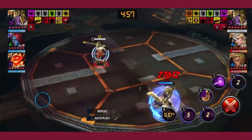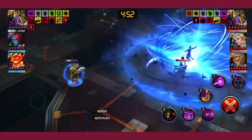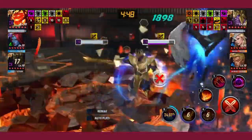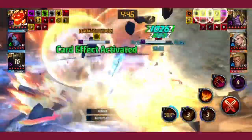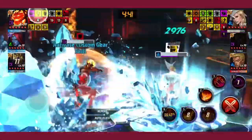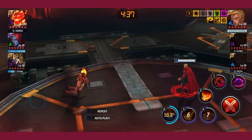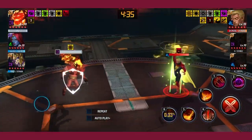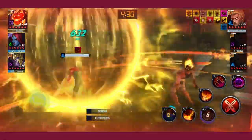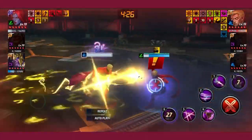Here I showcase Dormammu with reflect. It's pretty efficient but you have to time it properly, because Dormammu has stolen his four and it causes Thanos to change his skill randomly. Dormammu's reflect is also really good against Warlock's fifth skill as well.